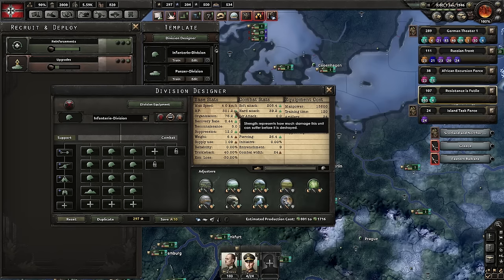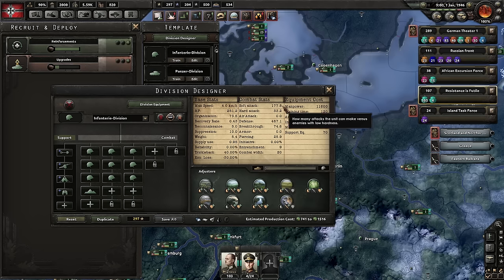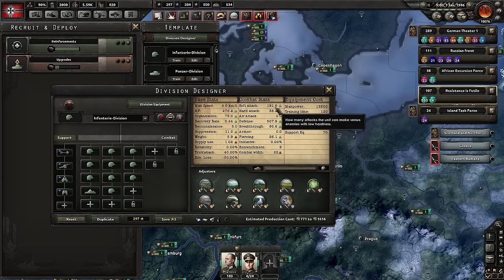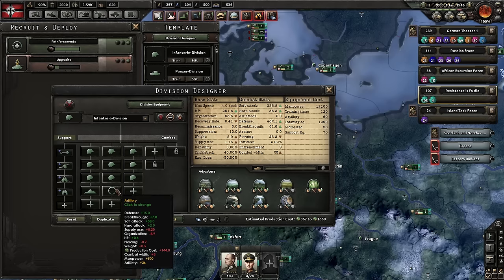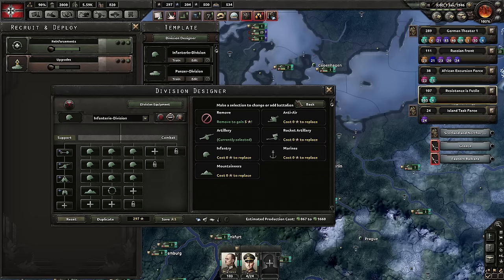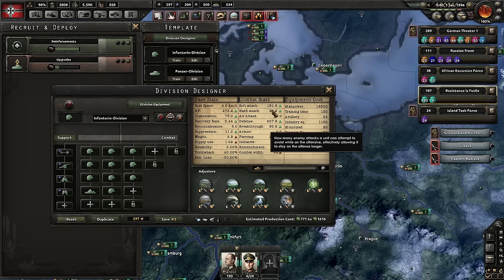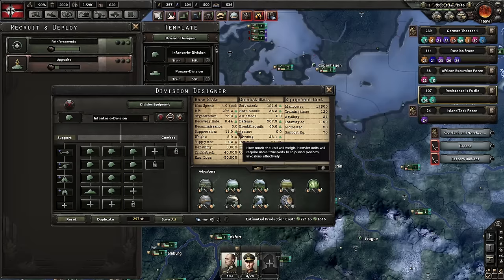I want to know exactly how much HP I gained, exactly how much soft attack, exactly how much hard attack — without having to manually note the stat before adding a unit, add it, then subtract to figure out the difference. Also, why can't I right-click to remove a division from the template? I want to know all the information all the time, not just a green arrow. The current interface is decent but could be so much better. That's an adjustment I'd love to see.